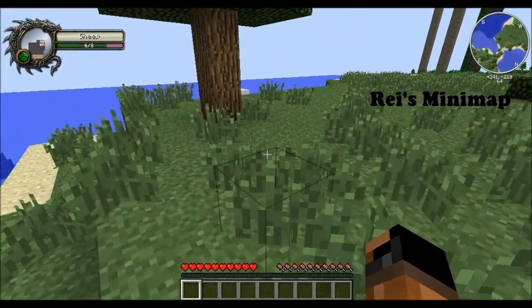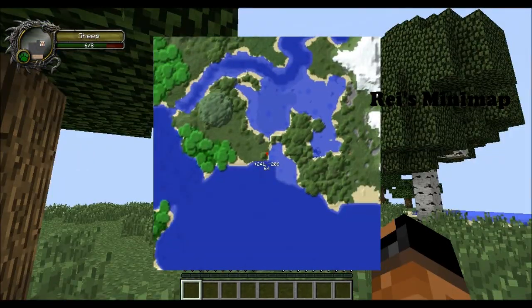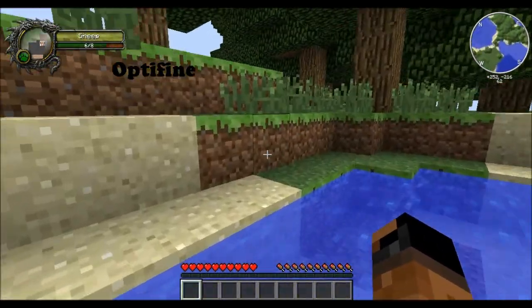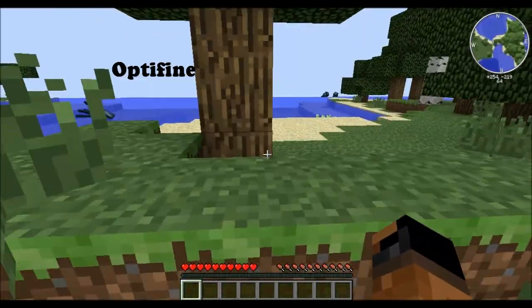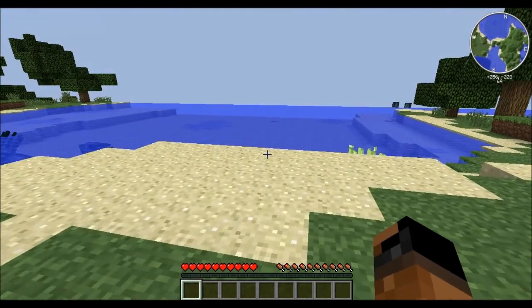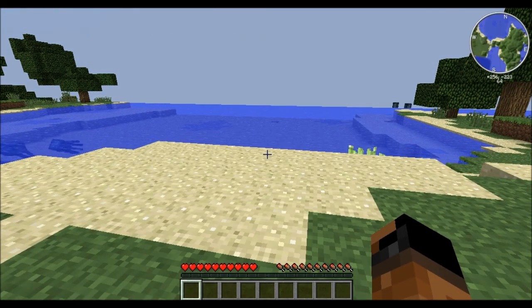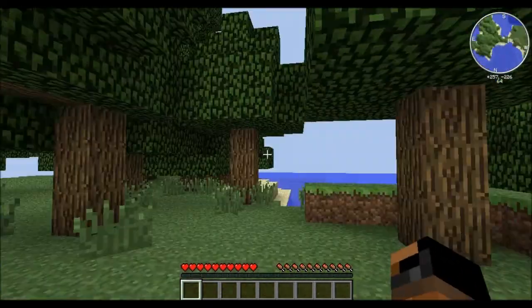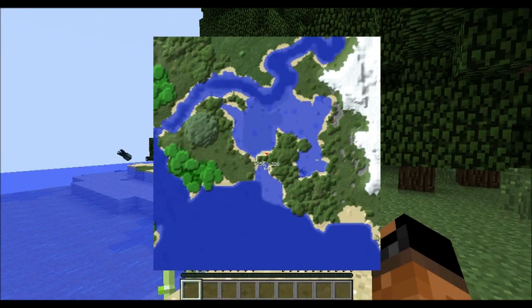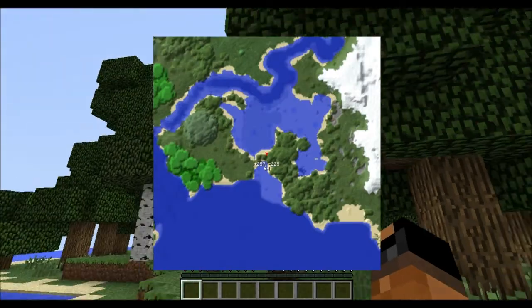As you can see in the top right is Zan's minimap, and I always have to have that installed because it's the best mod — I think behind Optifine. Optifine I also have installed; it's not really a playing mod, but I couldn't play Minecraft or record without it, so that's always the most important mod.